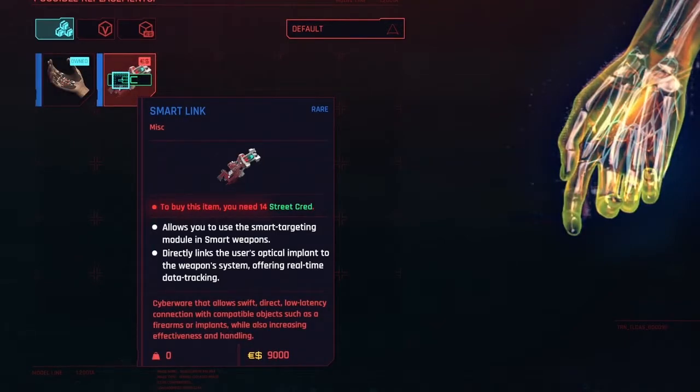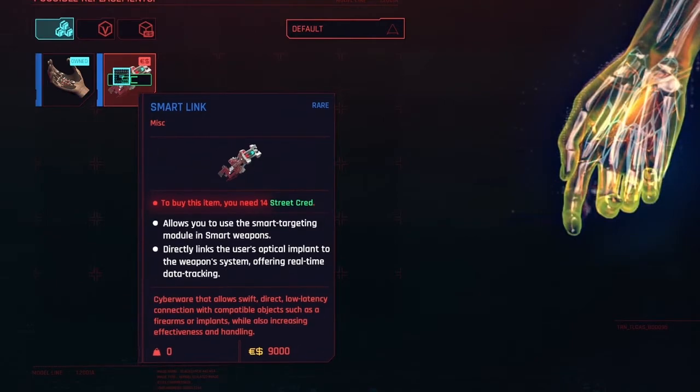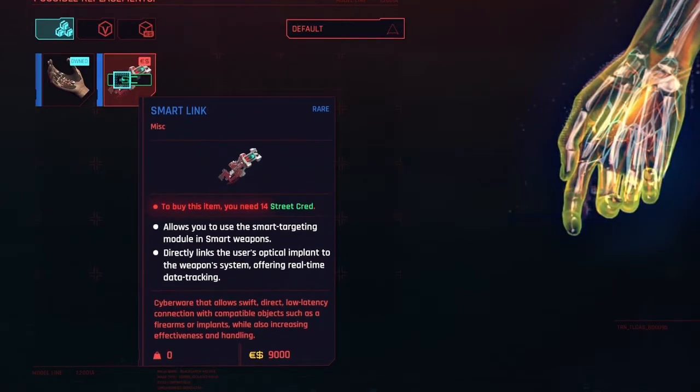Let's equip that. The other thing he has for sale is basically a rare version of that same tattoo — a Smart Link with exactly the same capabilities in the two bullet points, although this one is the rare tier. It costs 9,000 eddies, so it's actually a pretty good deal that you got the other one for free.